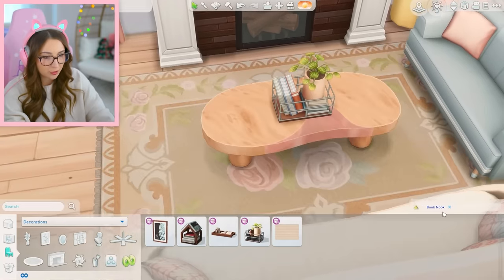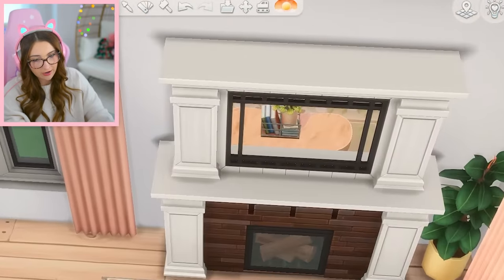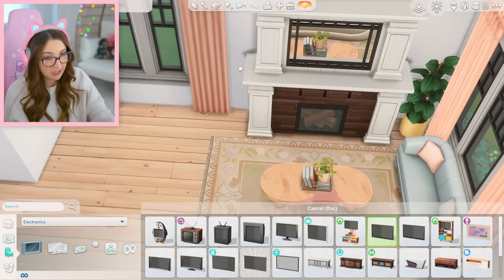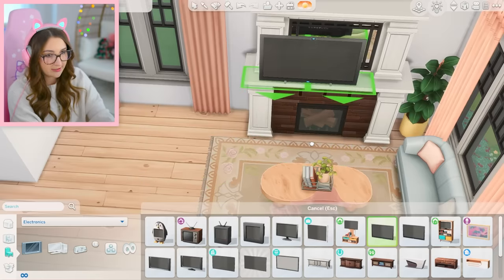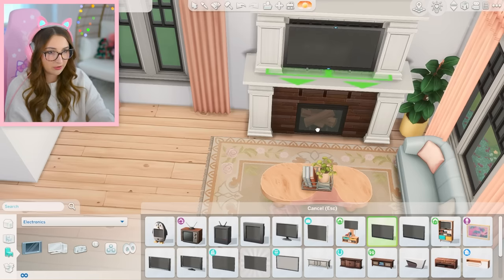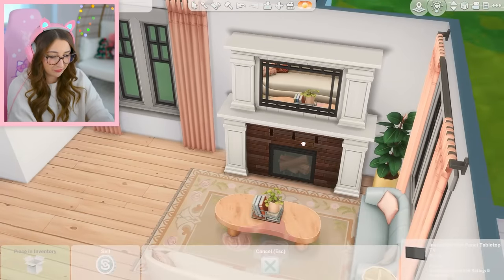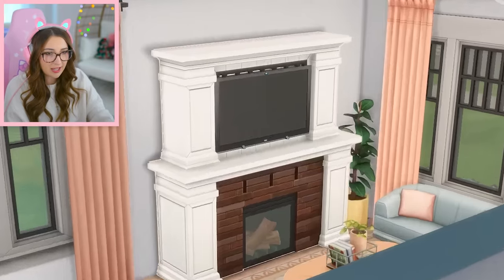I'm going to put this little tray on here from the book kit — very cute. There's no TV stand there, but here's a little trick: if you get the flat panel tabletop TV, not the wall-mounted one, use Control 9 to raise it up and zero to go down. You can line it up with the mirror and put it on the fireplace. You may have a little overhang on the bottom and top, but it looks pretty good.